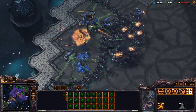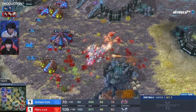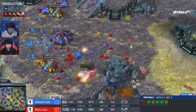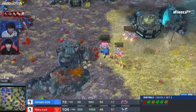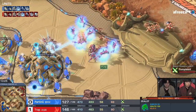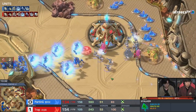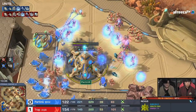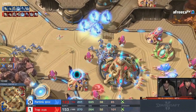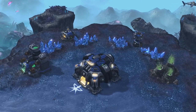In StarCraft II, the only way to defeat an opponent is to eliminate every single structure they control. 99% of all games end with one of the two players surrendering from an unwinnable position — usually when a player no longer has any chance of producing an army that can defeat the opponent's forces. But there are situations where both players still have an army but attack each other's bases instead. This is called a base trade scenario, or a base race — a race to wipe out the opponent's structures before losing all of your own.